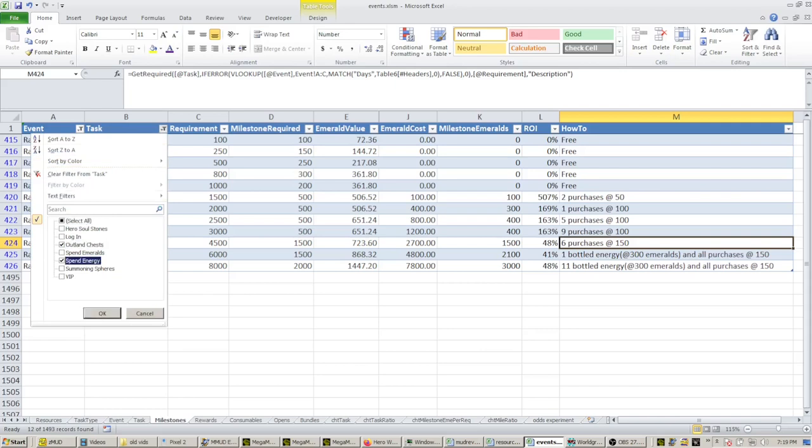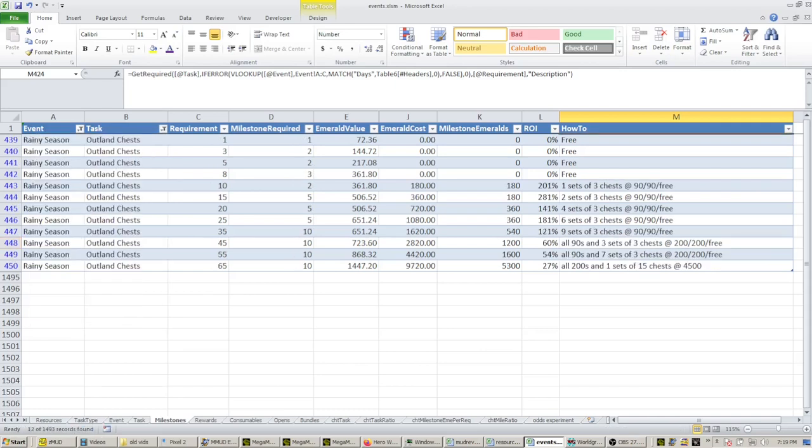Taking a quick look at the Outland task — same idea here. You can do a certain amount of them for free, but when you're going to start making your spending decisions, if you open up just that first set of three chests you're getting a really nice 200% return. If you open the second, you get a 281% return — it's only costing 180 emeralds to open up that second round of chests and you get a nice 500 emerald return. These milestones up to 35 are over 100%, so you can stay at the 90 emerald level and get all that done.